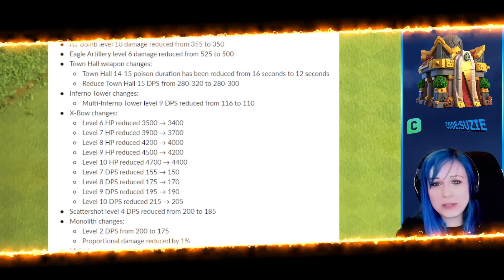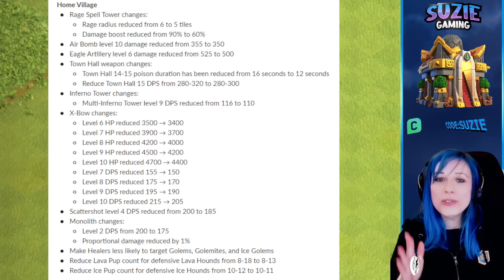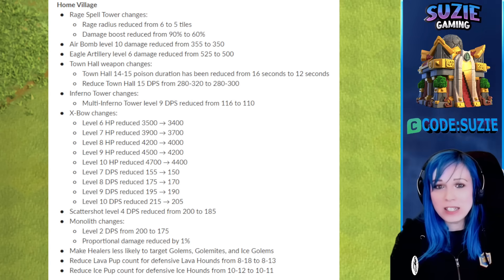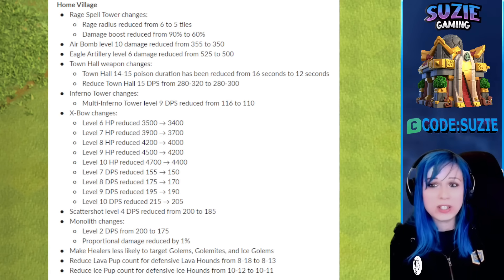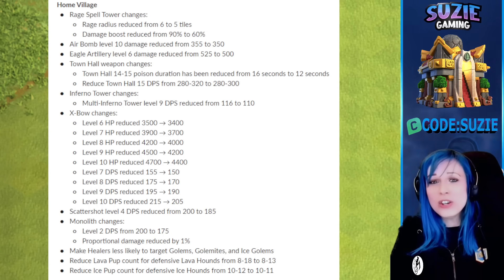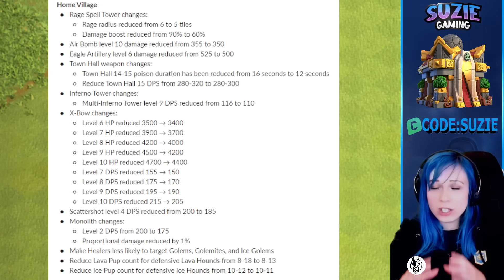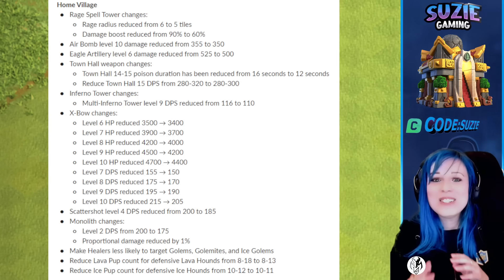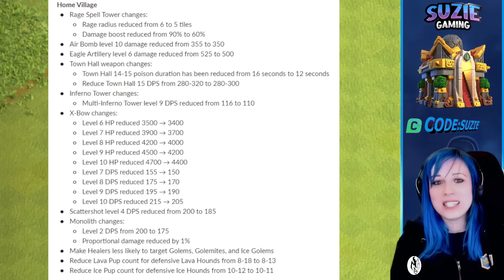We are about to finish sneak peek number 1. I gave you a lot of information and we are not done yet. There are some balance changes coming — as you can see, they will be nerfing some of the buildings, for example the Scattershot and Spell Tower. I have a feeling they are trying to make sure you can hit the triple much easier. Also, there will be a lot of cost reductions. There is a huge document full of information — it's going to make life for lower Town Hall players much easier so you can upgrade to the next Town Hall much, much faster.